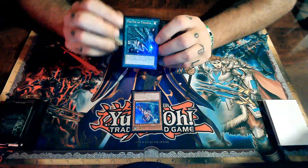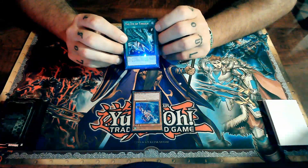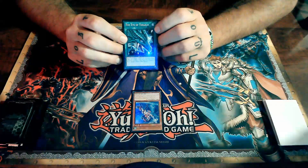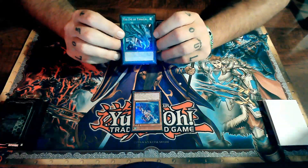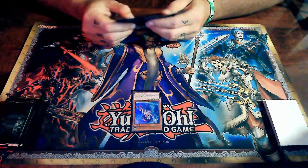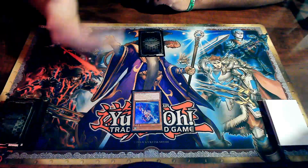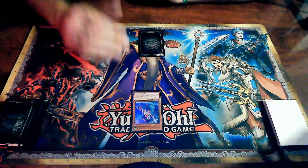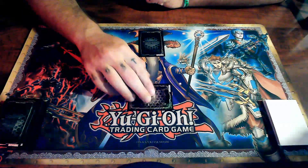We also have spell cards — all of our spell cards are going to have a green border. With spells we have several different types: a quick-play spell card has a lightning bolt symbol next to it, a continuous spell has a figure-eight symbol, and then of course there are normal spells. We can play as many spell cards in one turn as we want. We can also set spell cards face-down — if they're quick-play, we can activate them during our opponent's turn or during certain phases throughout the game.